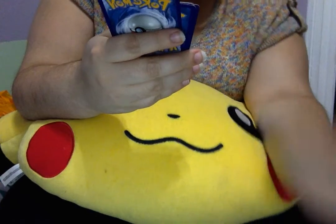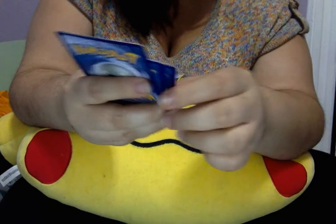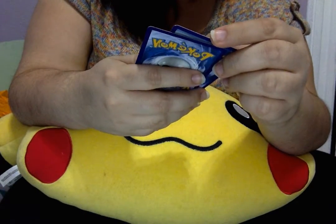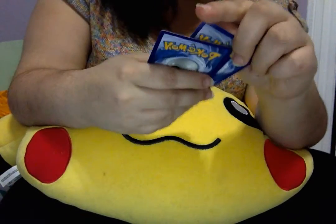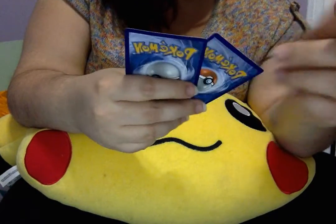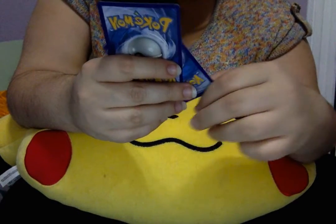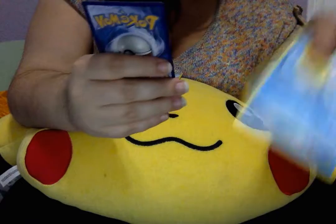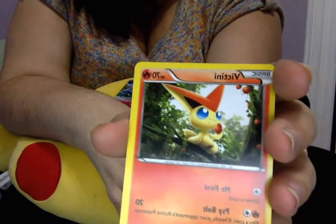Fletchling is a Common, Bagon is an Uncommon, Wingull is a Common, Electrite is a Common, Natu is also a Common, Dragonair is an Uncommon, this item card is Uncommon, Pelipper is Uncommon, and the Vince is our Rare.